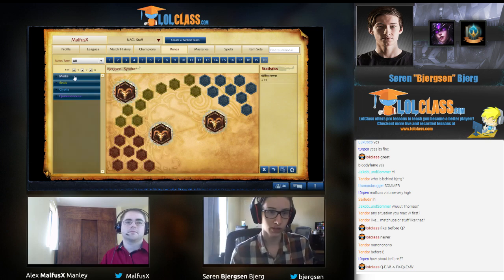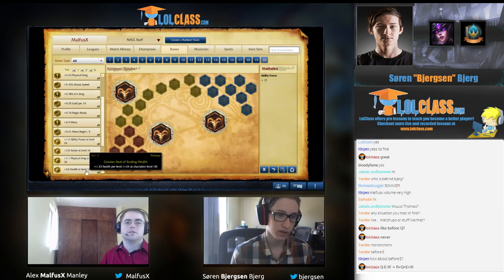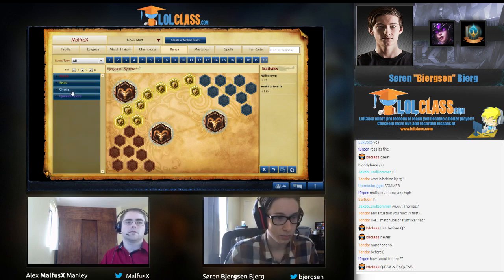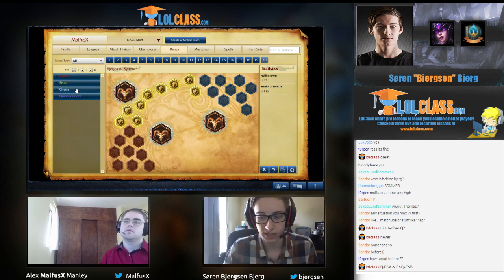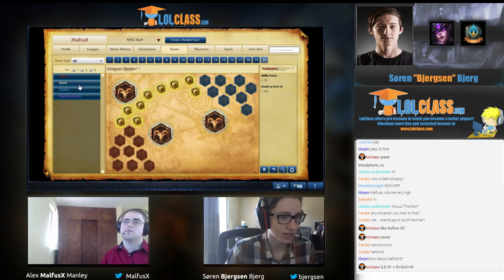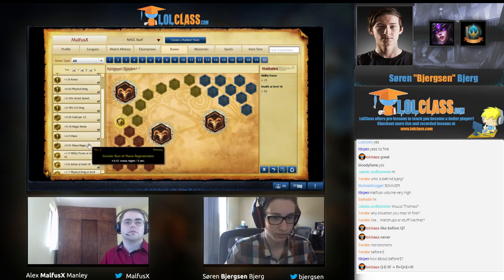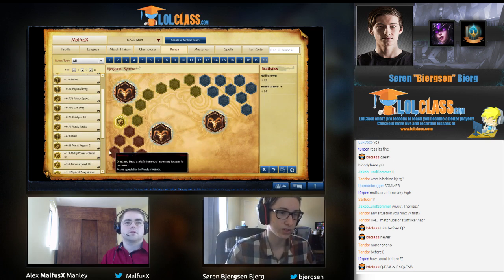I am running HP per level yellows right now on a lot of mid champions, pretty much every single champion if they're not melee. It kind of depends on matchup — I go armor scaling if I'm against an AD champion mid. But even if you don't have those runes, you can go for flat armor. Even HP scaling is fine because you're just going to be buying a Seeker's Armguard if you're against an AD mid, and the health helps you anyway.